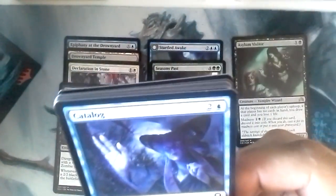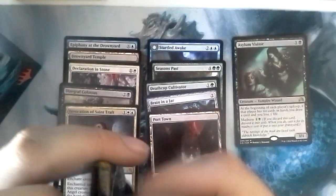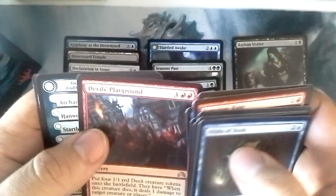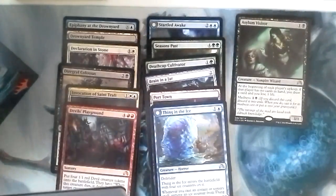Uninvited Geist, Liliana's Indignation, Runaway Carriage, Pack Guardian, Port Town — a dual land! Always happy with one of those. A lot of people don't like them but a land's a land. Spectral Shepherd, Sinister Concoction, Weirding Wood, Invocation of Saint Draft — opened two of these in draft. Drafts don't end up going so well because of the other cards in my deck, but once you put both of them out it's kind of hard to stop. Only one foil so far but I have not been disappointed with this box yet.